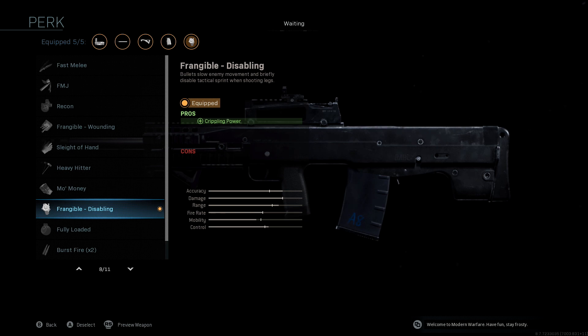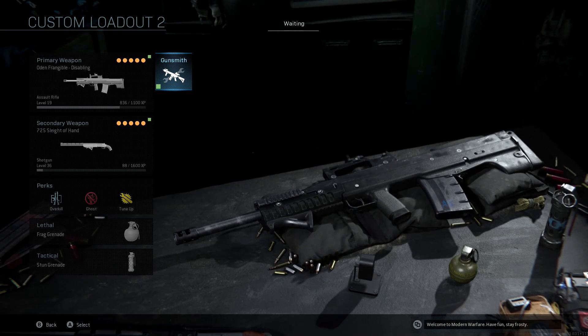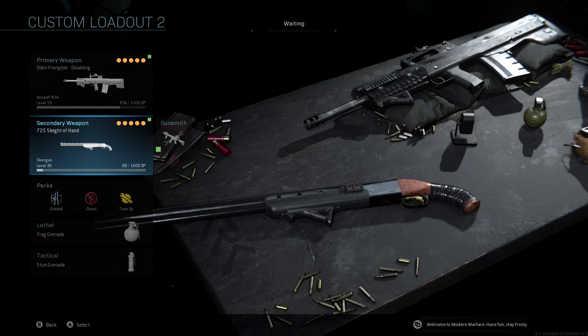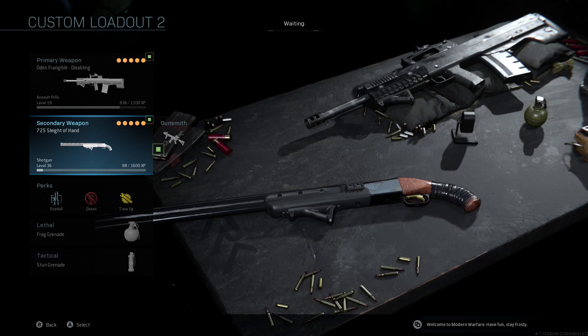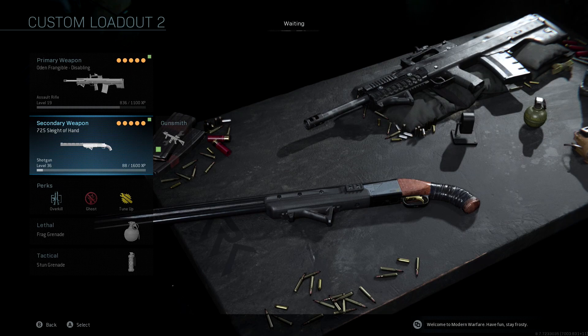Going back to the secondary — we're using a shotgun. The reason is that this assault rifle specifically is just not meant for close quarters. If I'm playing something like Hardpoint or Headquarters where I'll be really close to people, I want to be able to pull the shotgun out and take someone out from close range. The Odin is pretty difficult to do well with when you're right on top of somebody.